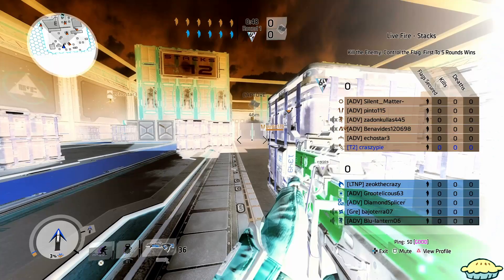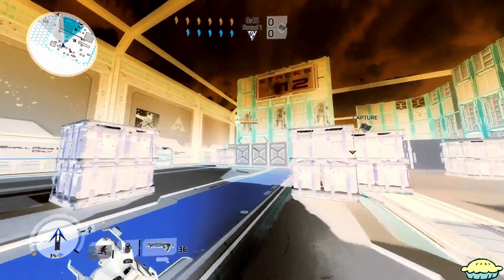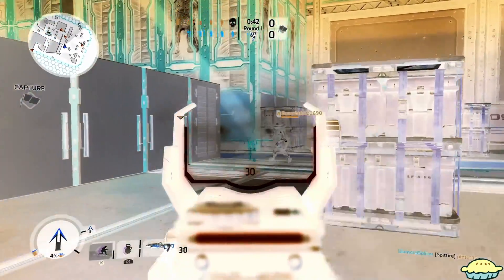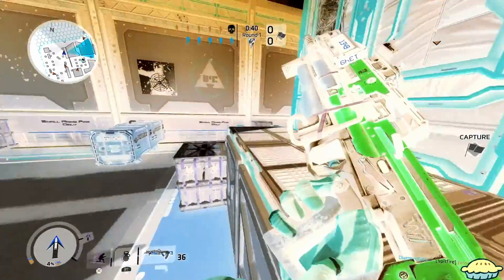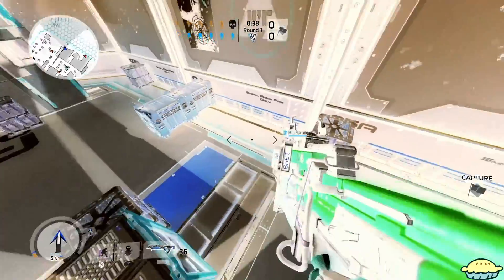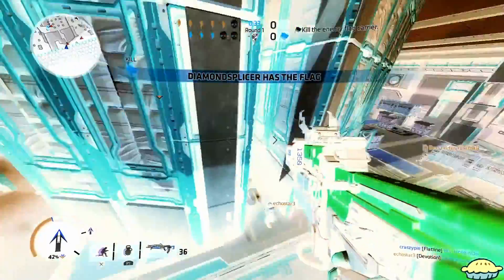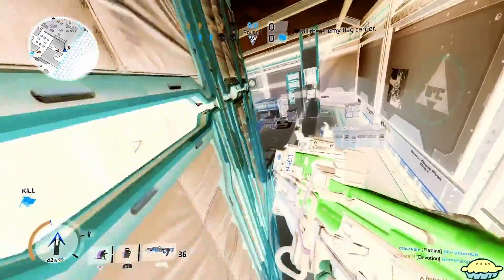We're just going to jump into a game real quick. Look at this, it doesn't even look normal, dude. This is so messed up. It's kind of confusing too, because your teammates are actually red. I'm not even using this camo on my view. Enemy right there — he's down, but look at this. The enemies are actually blue, which is so odd. I didn't even think we were on this side to spawn — I thought we were on the other side.